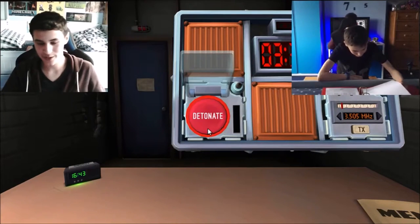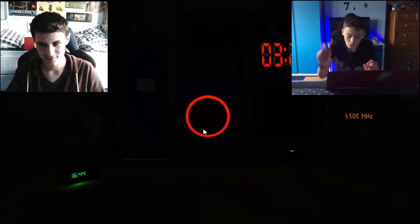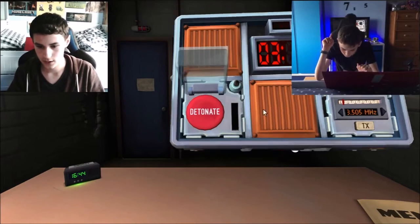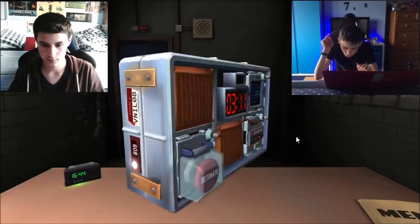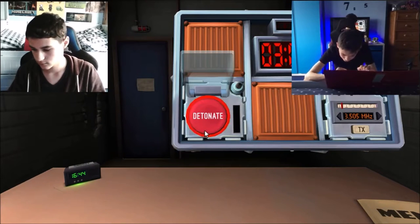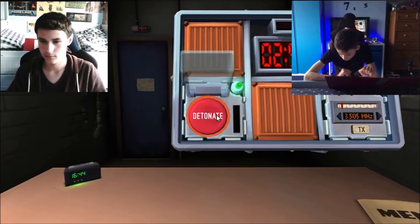Red with detonate - hold it down and let it go straight away. Wait, hold it. It's red that says detonate, right? Button says detonate. How many batteries are there? None - there's no batteries. It's red. If the button is red and says detonate, hold it. What's the strip? Yellow. Release when there's a five in any position. Yes, nice.